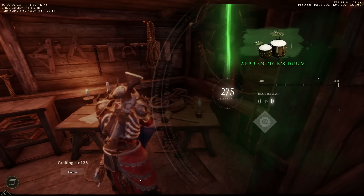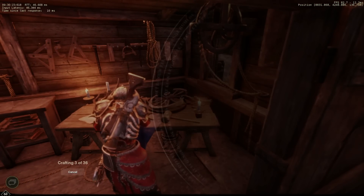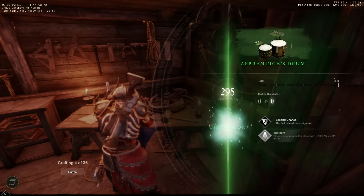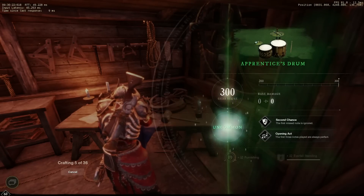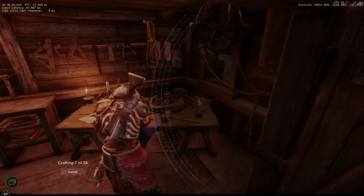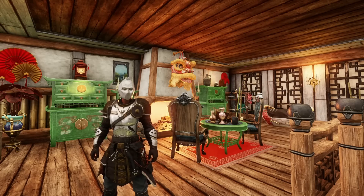From 0 to 50, the first thing you will want to make is 66 apprentice drums. The reason for this is that when you craft musical instruments you require the lower tier versions as a material, and you are going to need these later, so you might as well get some experience for them now. Do not salvage them after crafting — just put them in your storage for later. For this you will need 660 timber, 198 iron ingots, 264 sandpaper, and 990 ash stain. This will only give you roughly 2,112 furniture experience, but again you will need these for later.